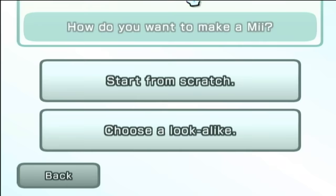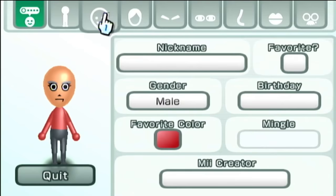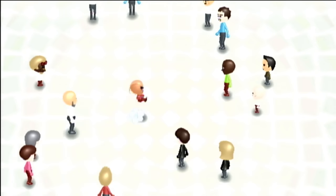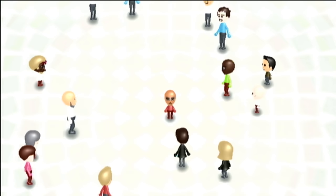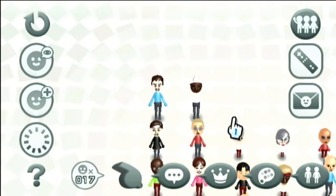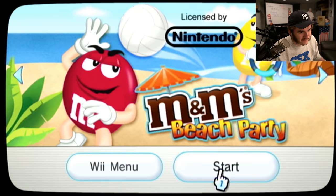Let's figure out how to make a me. I think we'll just do a look-alike here. Yeah, that looks good — let's just use this one. He's gotta be small because he's a fucking M&M. We're gonna give him a red color so he stays red. Nice — there he is, the red M&M is in our database, ready to play M&M's Beach Party and have a great time. He is joined by the repertoire of me's we've got here. Oh my god, we're building up a collection. There's Joe Coop! Alright, so we're gonna hop into M&M's Beach Party and have some fun.